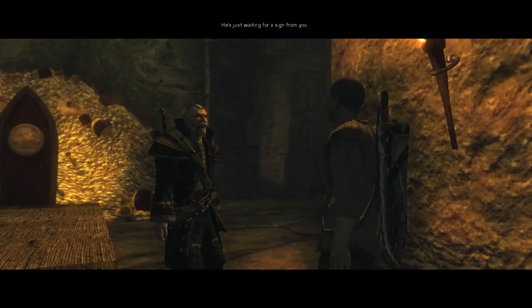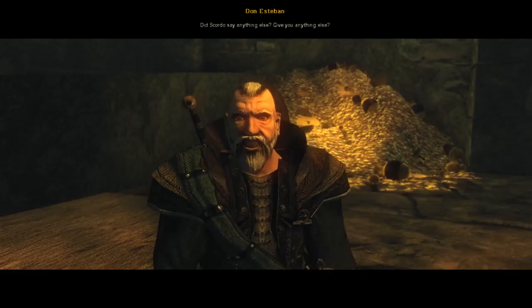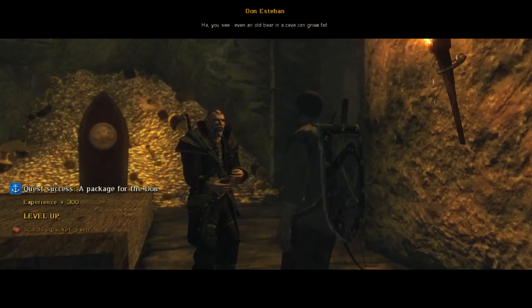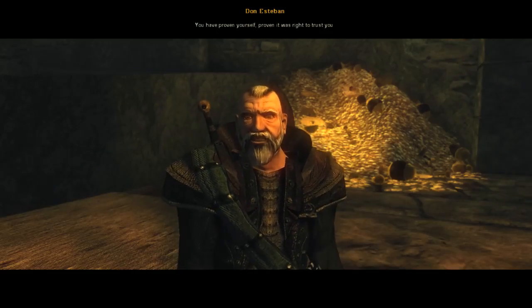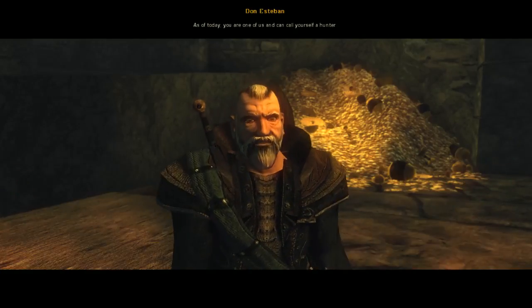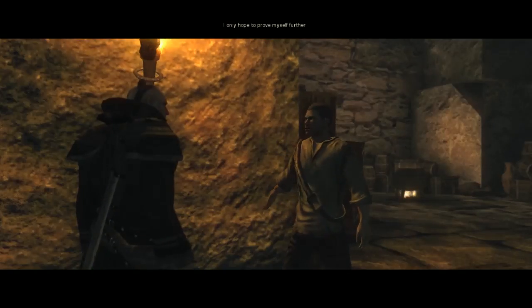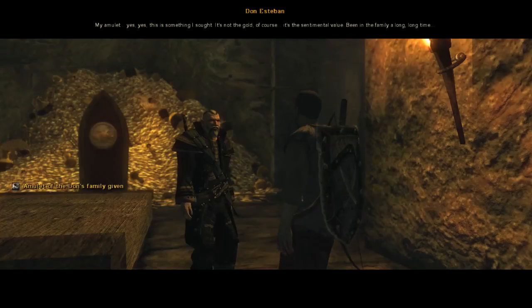Scordo has Harvortown ready for revolt, just waiting for a sign. Don Esteban is pleased - Scordo gave a package which was delivered. 'You have proven yourself. As of today you are one of us and can call yourself a hunter. You have earned our respect, you have earned your pride.' He then returns the golden amulet - a family heirloom with sentimental value.